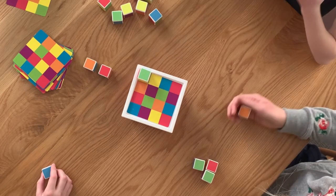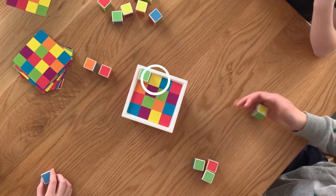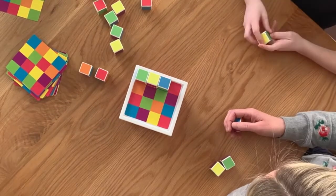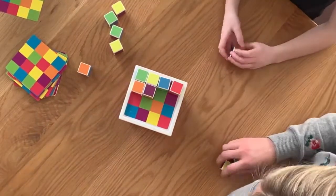The next player grabs a block and rolls until they get the next target colour on the card. Now it's yellow. Take turns and keep rolling and placing blocks quickly to try and fill the card as the timer counts down.